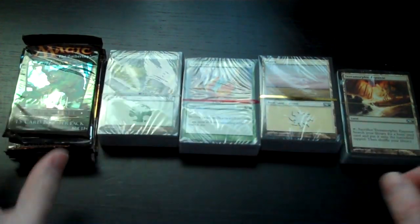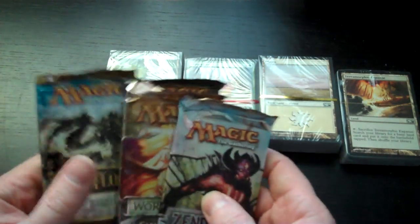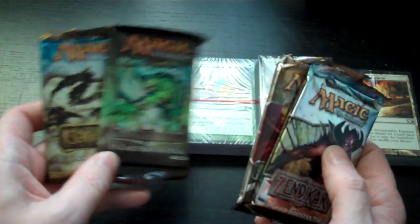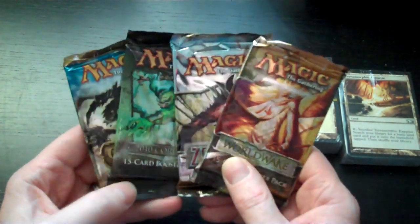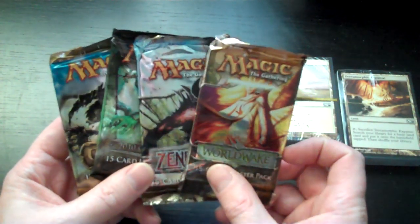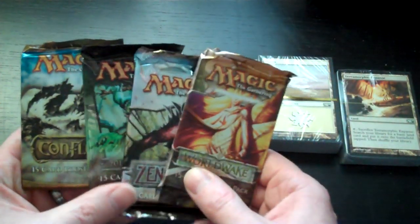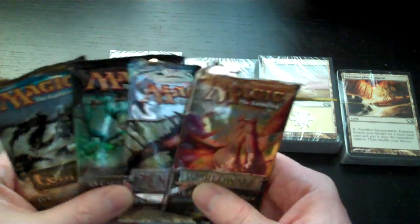We have our four booster packs here. From unboxings I've seen before, it looks like everything matches what I see here — we've got a Conflux pack, a Core Set pack, Zendikar, and Worldwake. If you're a complete beginner you may not understand some of the things I'm going on about, like rotating out and Standard, but I'll explain that in later videos. The reason I bring it up now is because as sets are released, if you're playing the format referred to as Standard, there's a limited card pool you can draw from, and that changes over time.